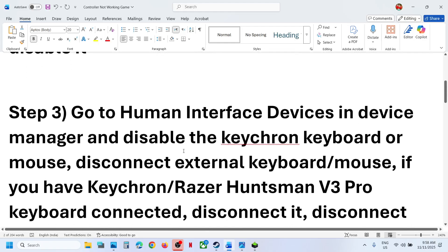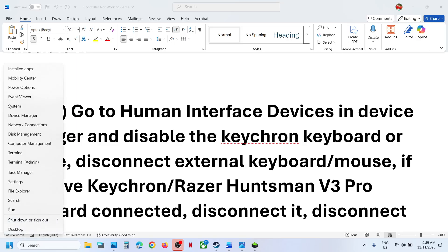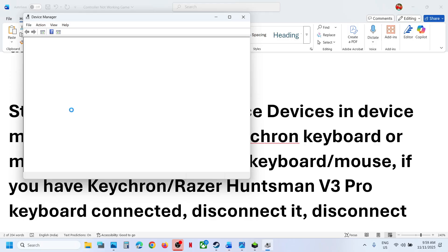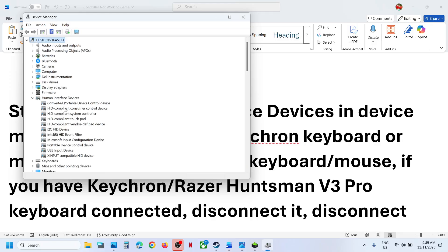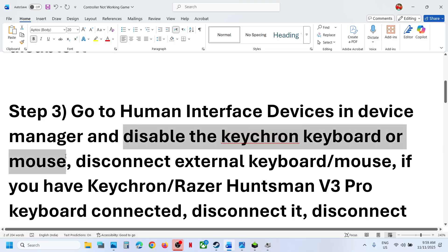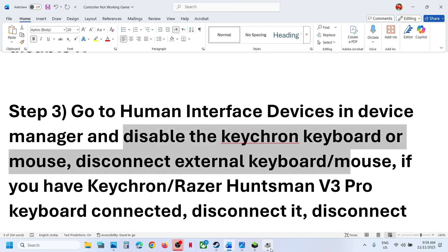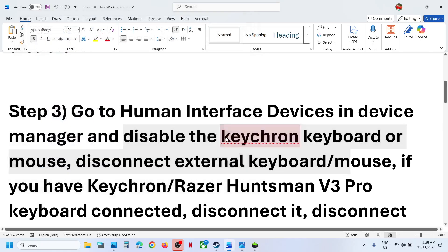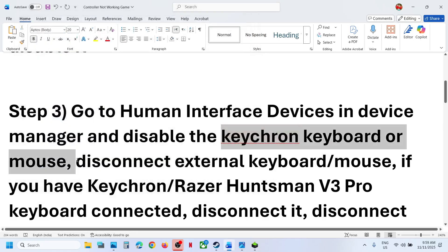The next step is to go to Human Interface Devices in Device Manager. Right-click the Start menu and go to Device Manager, then expand Human Interface Devices. If you find any keyboard or mouse listed there — such as a Corsair or Razer peripheral — right-click and disable it, then relaunch the game.